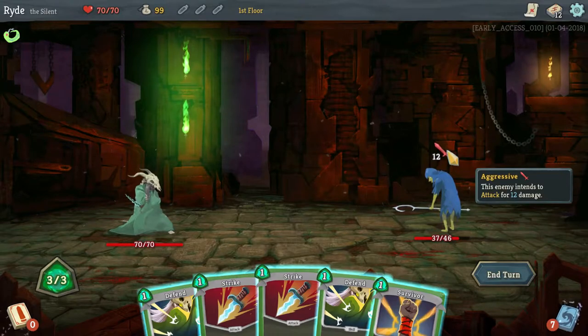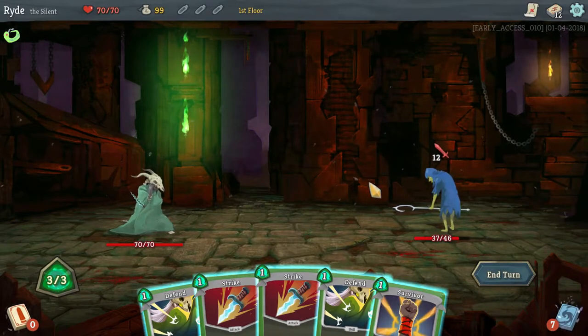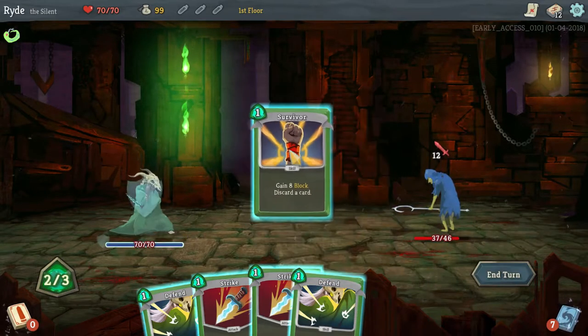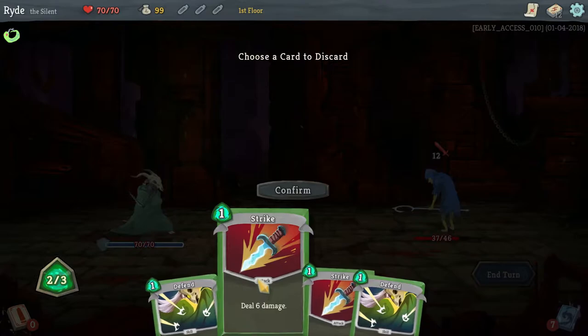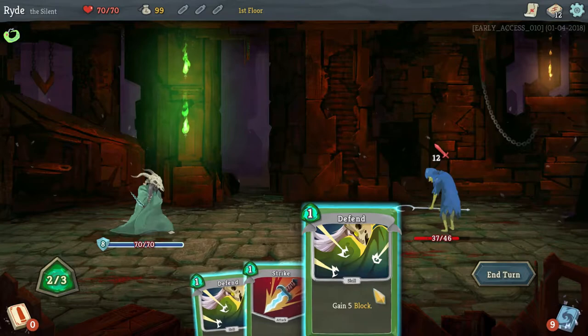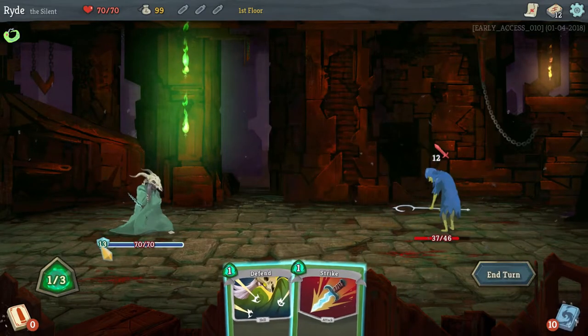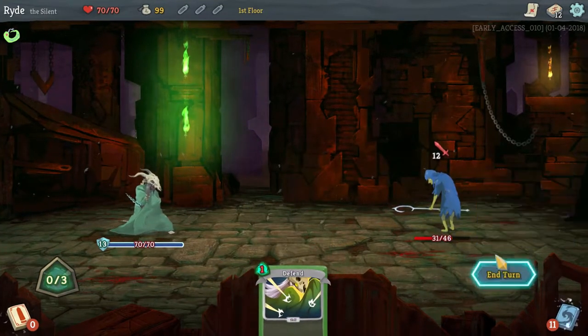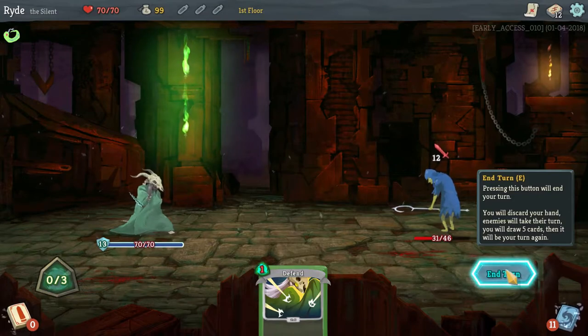Again, he is doing twelve points of damage — he is really aggressive. I can use my card called Survivor. It gives me eight block but I have to discard a card, so I do that. I have two energy left, I can do one defend. I will nullify his attack because I have thirteen armor. I strike him and he takes six damage, and now I end my turn.